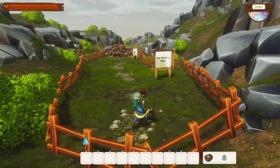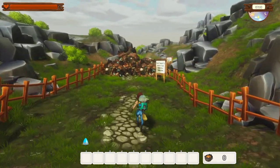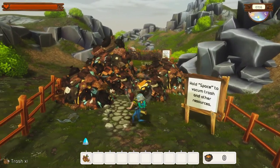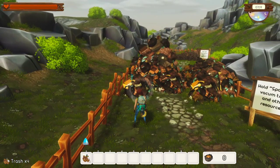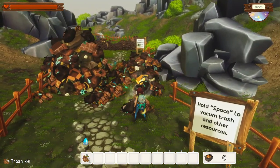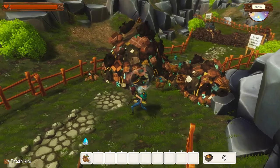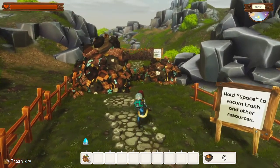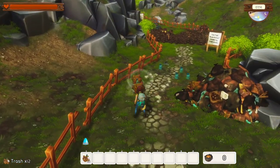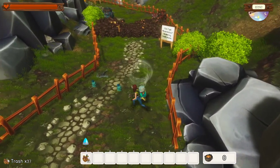The premise of it, I believe, is that some humans have left and the player is left to clean up a world that is full of junk. A bit like WALL-E, I suppose - if you watch the Disney movie WALL-E, something similar to that. So we're going to check this out, spend half an hour playing and just follow what these signs say. This one says hold space to vacuum trash, which is what we're doing - vacuuming up trash, because we need a clean world, right?